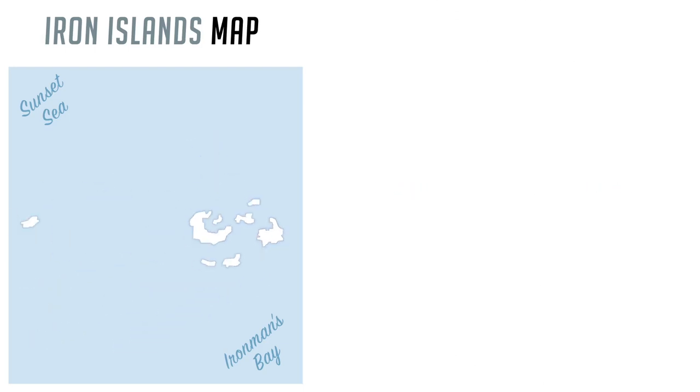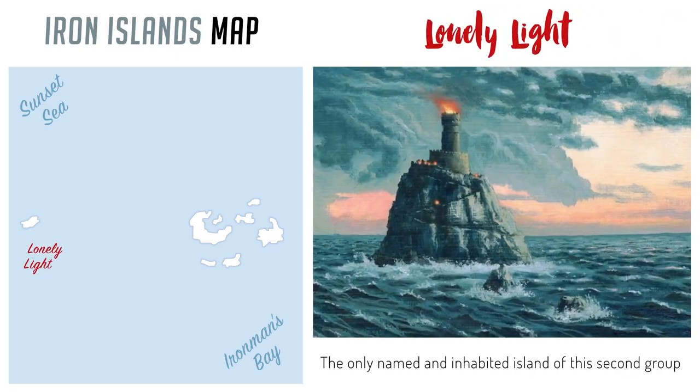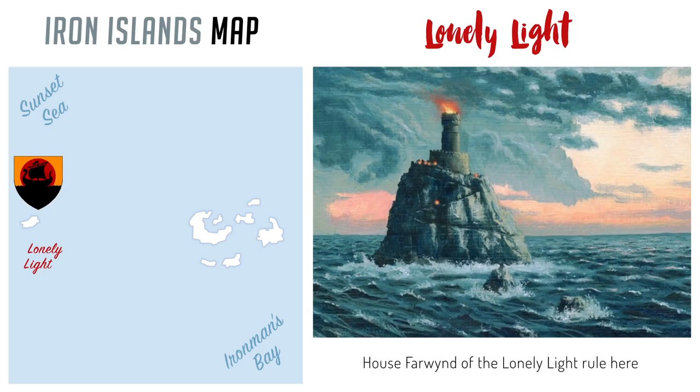On the second group of islands further west, the only island named is Lonely Light. It's also the only inhabited one out of these 14 islands, and this is the westernmost location in this world. It's a secluded place that takes eight days to sail to from Great Wyk. If the ironborn are outcasts, the inhabitants of Lonely Light are the outcasts of outcasts. They're looked at as a strange group of people believed to be able to skin-change into sea lions and walruses, with some rumors going as far as to say the people mate with seals to create half-human creatures. This tiny island is ruled by a branch family of House Farwind, whose main family is way back at Great Wyk.